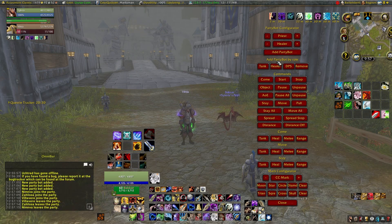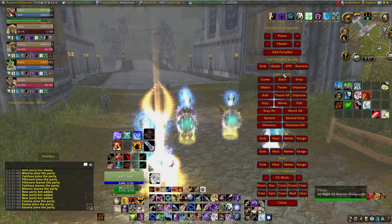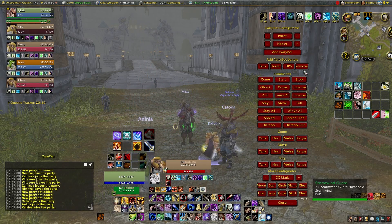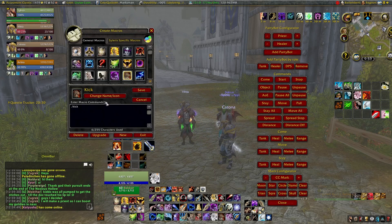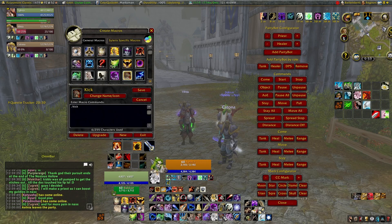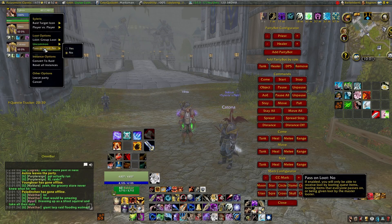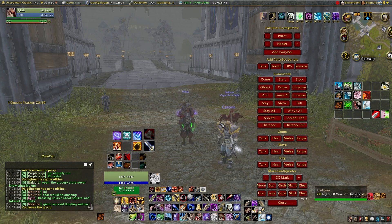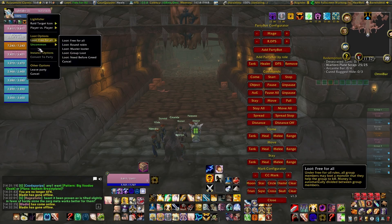The next section in the add-on is Add Party Bot by Role. Here you can select a random class with a specific role by clicking Tank, Healer, or DPS. The button next to DPS is Remove, which allows you to remove a party member by selecting them and clicking the button. You can also create a /kick macro to make removing individual party members easier. You can disband your entire group by right clicking your character and selecting Leave Party. Be careful though — if you are in a dungeon or raid you are not saved to, you will be teleported back to your hearthstone location.